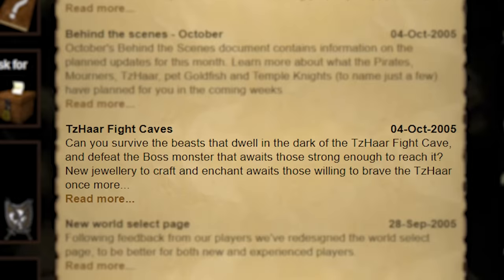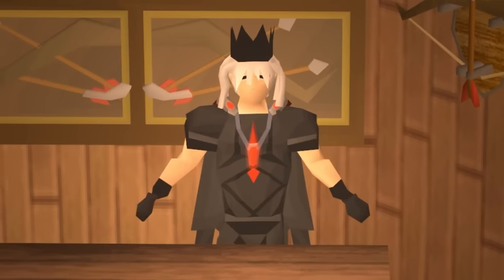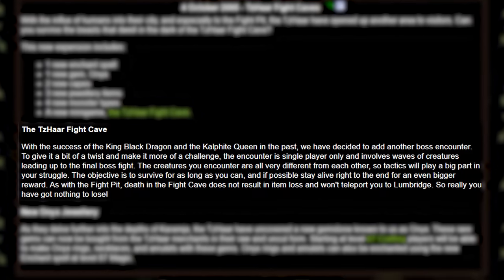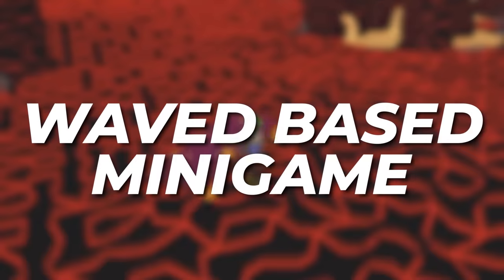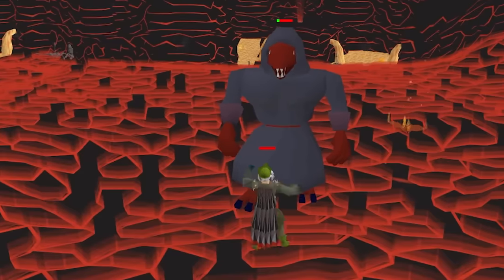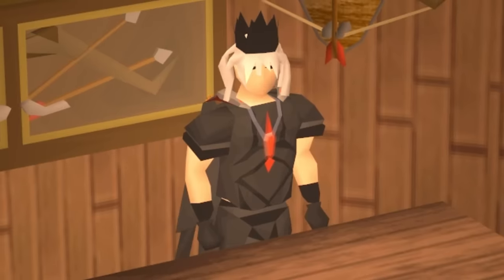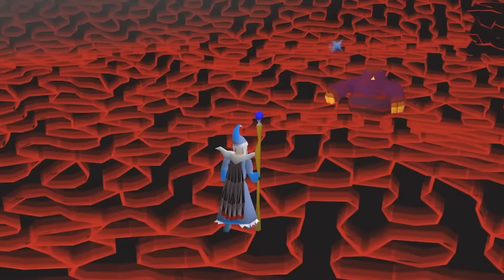When the Fight Caves were released, the update post about it was one paragraph long and was pretty useless. All it really said was that it was a wave-based minigame, with a boss at the end, and if you die, you don't lose your stuff. Players who wanted to attempt the caves on their release day would be doing so almost completely blind.